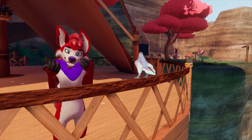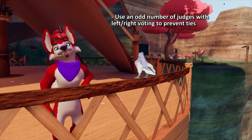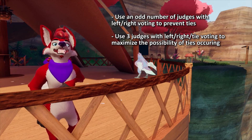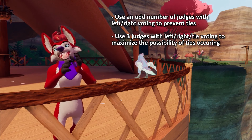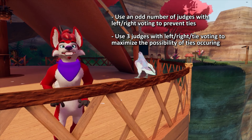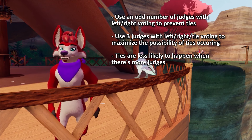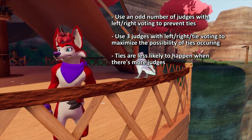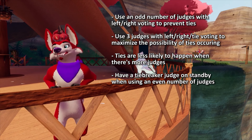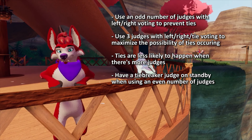Let me just spoil the video and tell you the answers. If you never want ties happening, use an odd number of judges that use left-right voting. If you want to maximize the possibility of ties occurring, use three judges that use left-right tie voting. If you intend on using as many judges as possible to minimize the effects of biased voting, just realize that ties are less likely to happen with more judges. And if you want to use four judges, or any even number of judges, just go for it — the caveat is just make sure you have a tiebreaker judge on standby. That's it. Video over.